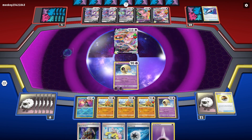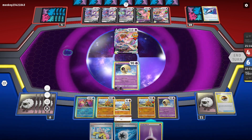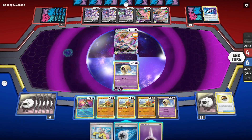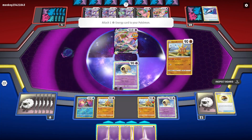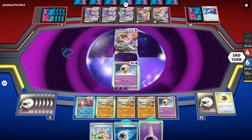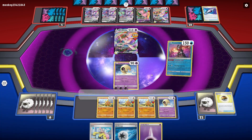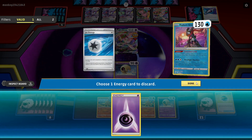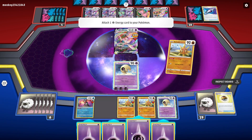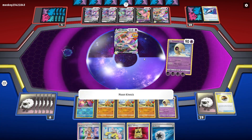We already talked about what our plan for the turn was, so we're going to go ahead and do that. We're going to Boss's Orders this one back up. How much does this have? 130. So we're going to hit for enough. What I want to do is start powering up the next Lunatone — 120. We'll Concealed Cards here, get this discarded. Draw two more. We can Sun Energy, put the last energy that we need down, hit for 150, knock this out, take three prizes.